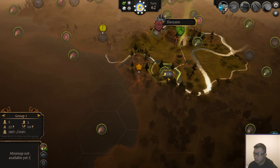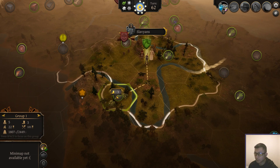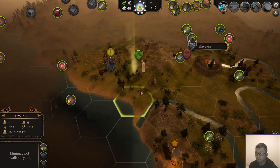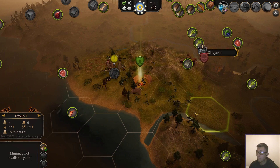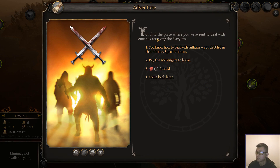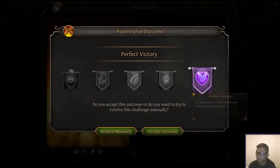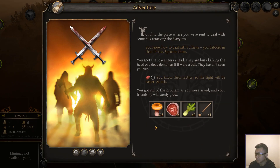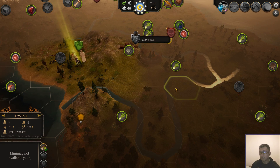We can go down here and interact with this village for some more trading. Let's go take out these guys first. Let's camp because we are injured. You find a place where you were sent to deal with some Folk attack in the Slavians. We can speak to them, offer them some goods for leaving, or just destroy them with an auto-resolve. We get a bunch of food. Another useless wand we can trade away. You've done it when you've done it, but I'm not going to do too many of those, because the faction reputation screen is not available so I don't know my progress.